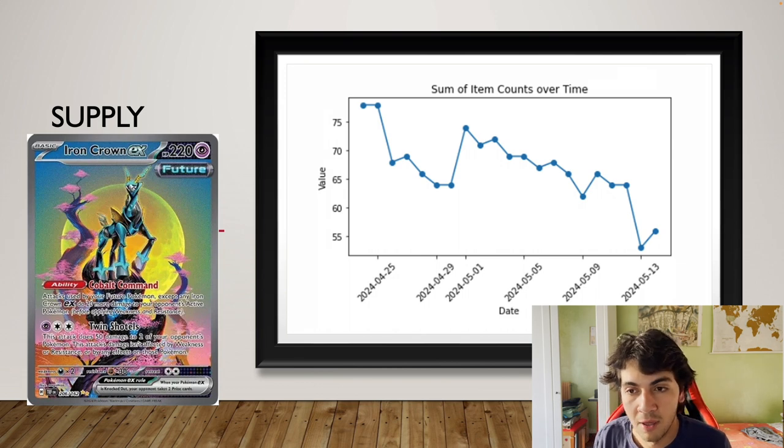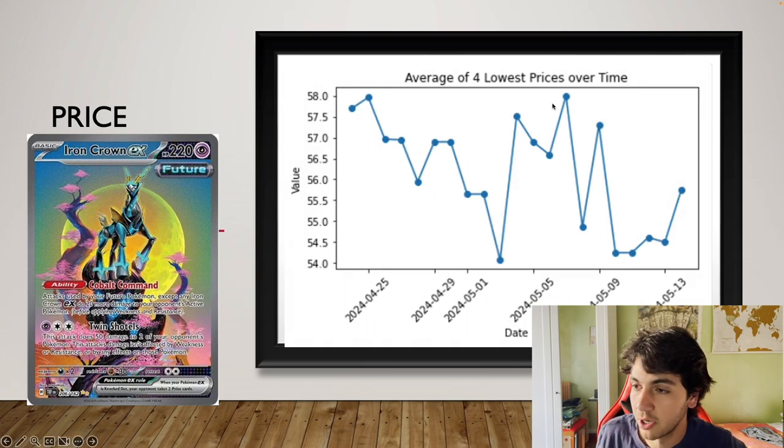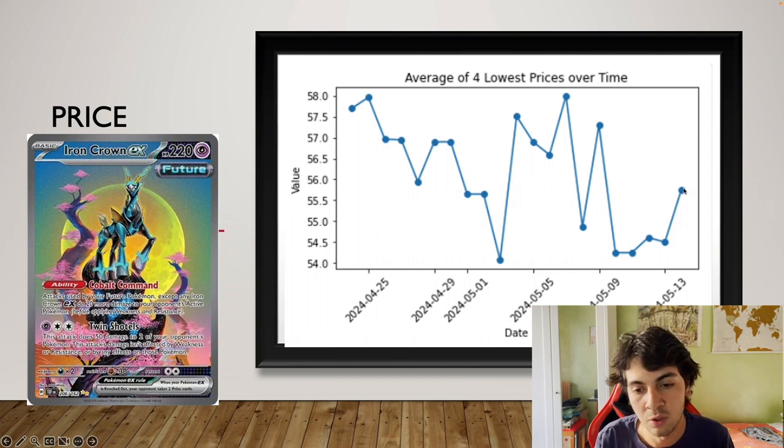30% of the cards are gone in less than a month. We know what happened in the American market and we're going to take a look at the number of listings in just a second. Looking at price, the chart is pretty much stable in the mid-50s.